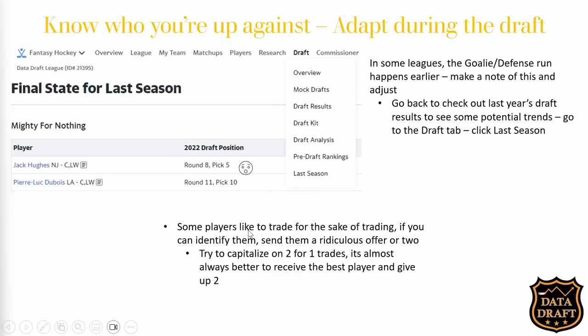Another tip: some players like to trade just for the sake of trading. We have a guy in our Discord group — Tyler — who loves to make trades and has already started even though his draft just happened. Normally if you send a two-for-one trade it's almost always going to benefit the person getting the one player, because if you get the best player in the trade you're more than likely going to win it. So find that player who likes to make trades and hit them with a two-for-one that benefits you. It's all about knowing who you're up against and using that to your advantage.